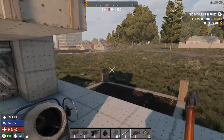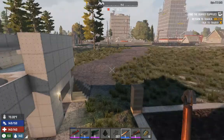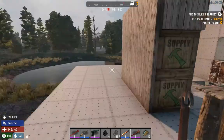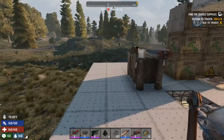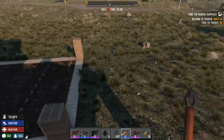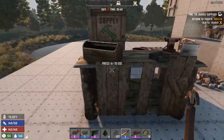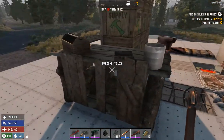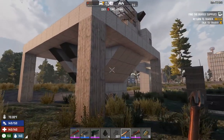Here we go again — 7 Days to Die Alpha 17.3, horde night every night. After being away from the base for so long we spent all day here. The only interesting thing that happened is we got two vultures, a few more regular zombies, but a cop spawned off near our brand-new farm and decided to shoot up here, damaging our workbench and mixer.